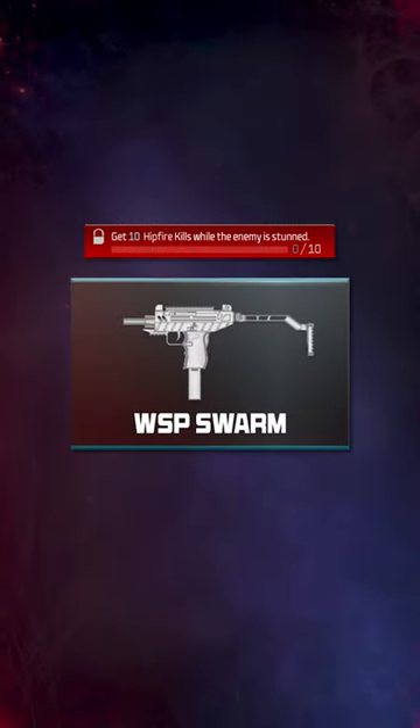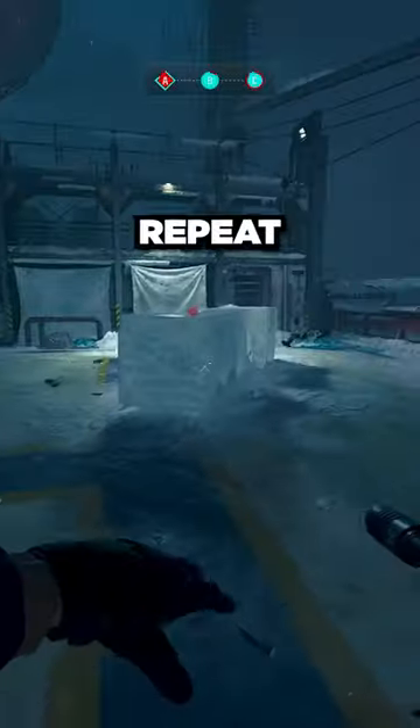The Swarm: hipfire stun kills. Use these hipfire attachments and repeat the shield method.